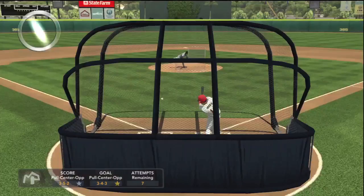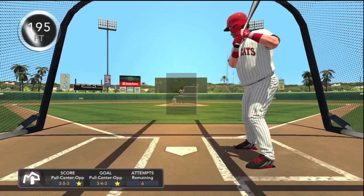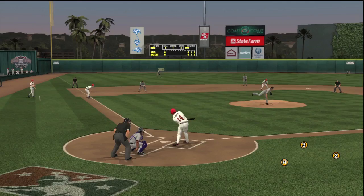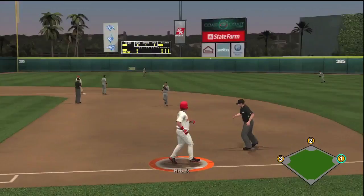I created him as a slugger because that's pretty much what he was. To advance, I'll work on power versus lefties and righties and the eye. This power and contact drill went well — he got gold, which means he'll get a plus-one in contact. There are 370 skill points to divide around, and I'm going to put those into the goal areas that are highlighted in red for call-ups.